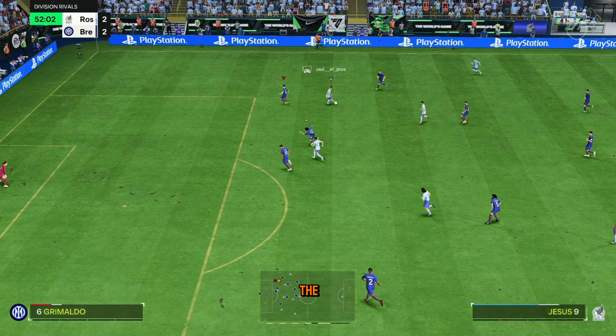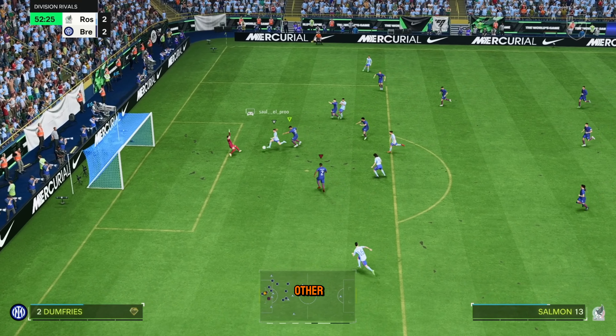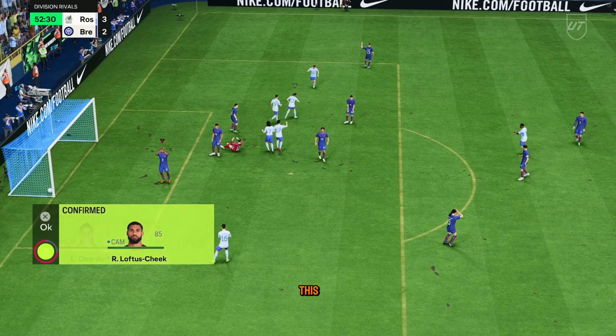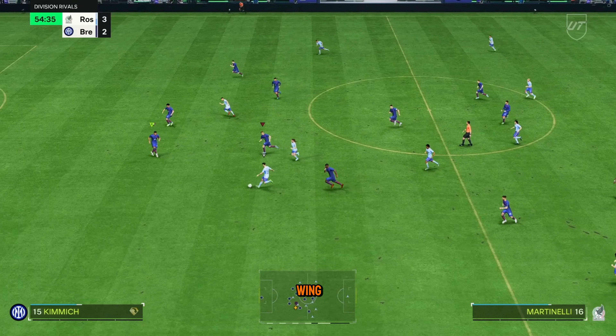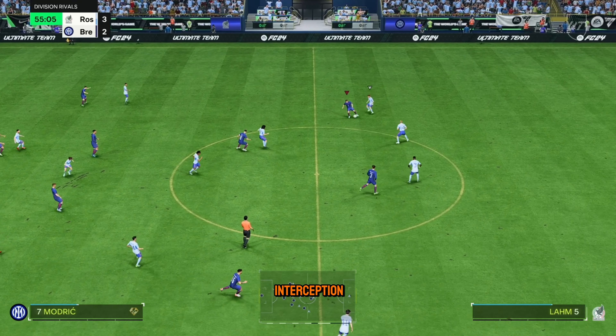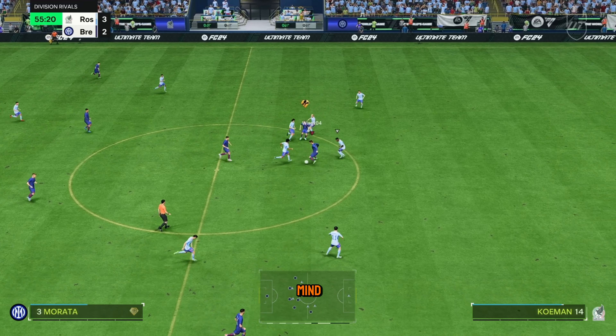Now he plays it down the wing. This time I overstep and then I pull my other player out of position again. So back to back mistakes cost me the ball again. He goes to the wing because he has no choice but plays it back to the midfield. He doesn't learn — interception aggression.